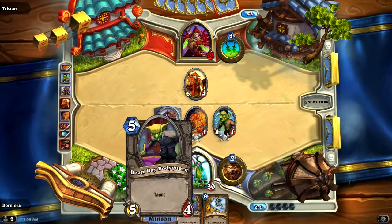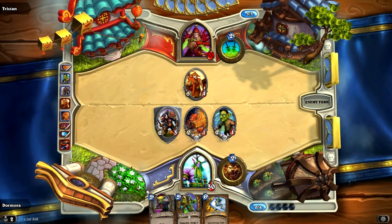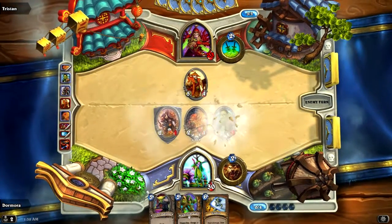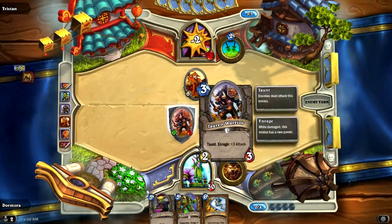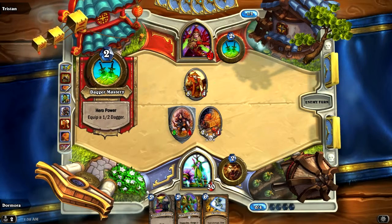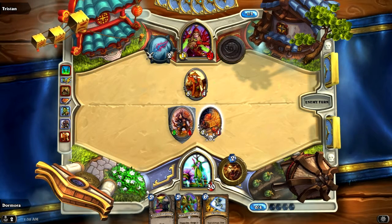Looks like next turn I'm going to drop the Booty Bay Guard, and then round six drop the Starfire. Enjoy your two points of damage. And enjoy enraging the Tauren Warrior. Dagger mastery. Attack into the Tauren Warrior.